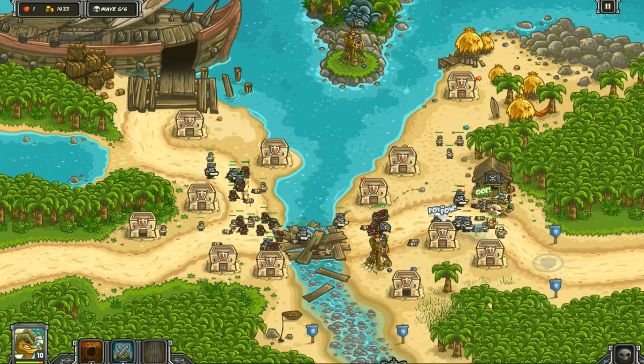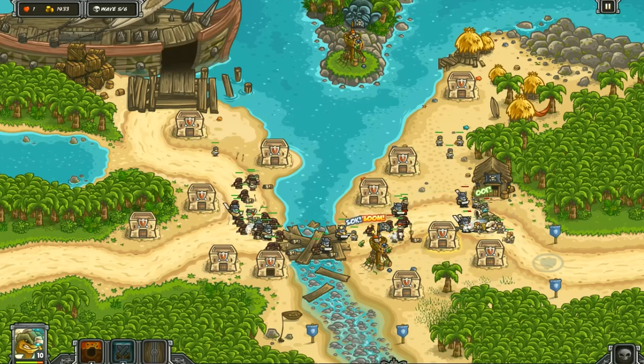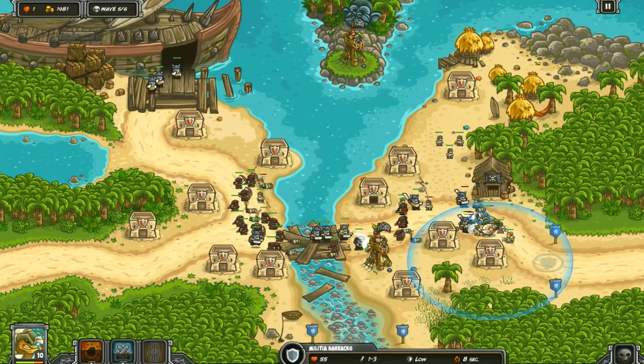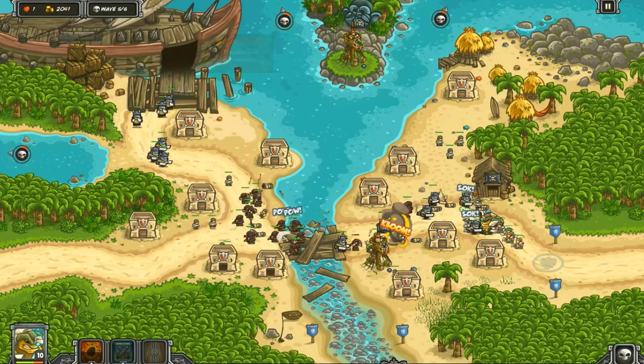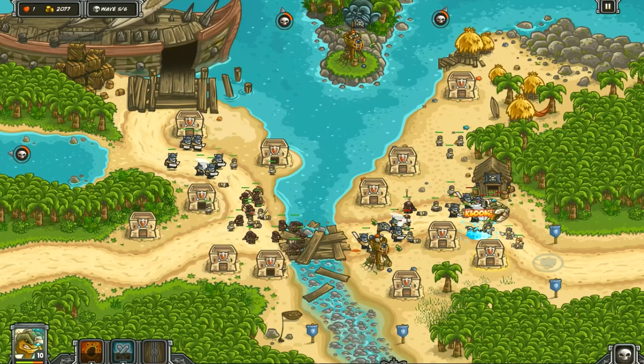Beautiful! Good job, Karkinos. I also remember that pincer ability — that one is really useful especially with hordes of enemies in a straight line. This next wave: 19 green fins, then one black surge, three red spines at the far left, six red spines, and two black surges. Not that bad.